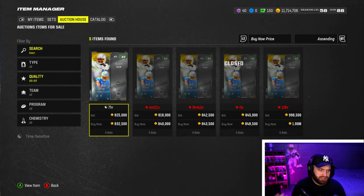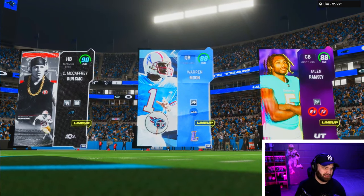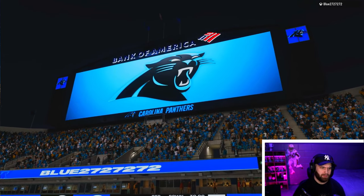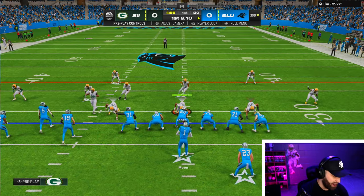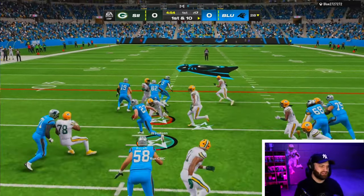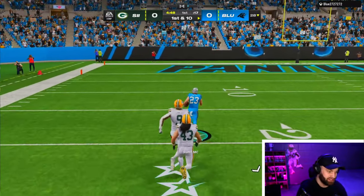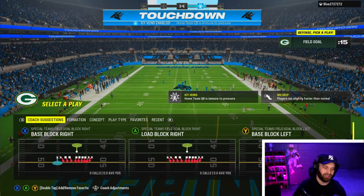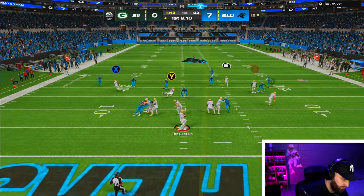Keenan Allen actually made his way into the top three. We are facing a 90 CMC — it might be a Carolina theme team based on the stadium and jerseys. He has Adam Thielen and Laviska Shenault, so we're definitely playing a Panthers theme team. That's probably the worst start we could have had. I'm honestly hoping he's running some man coverage because I want to see Keenan Allen absolutely fry with it.